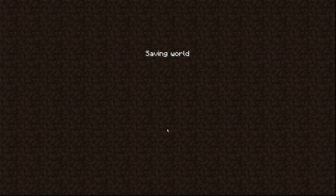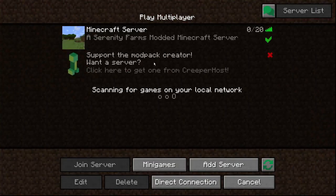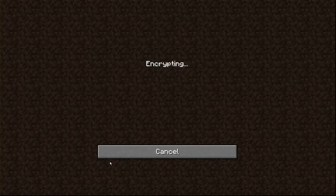I'll save that seed down at the bottom in the description so you can cut and paste it into your own world if you like, or grab it off the screen you just saw. We're going to be playing on a multiplayer server and I'm going to join that server. If you're playing on a multiplayer server, it doesn't create the world because the world is already created on the server. I did use the same seed on the server, so that's the world we should get when we log in.